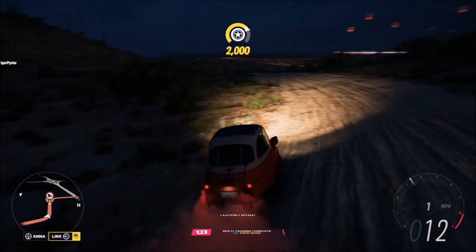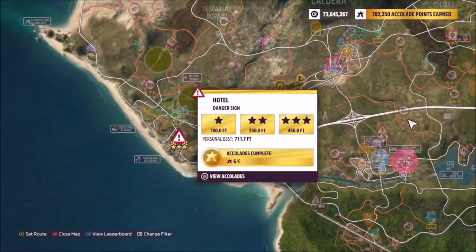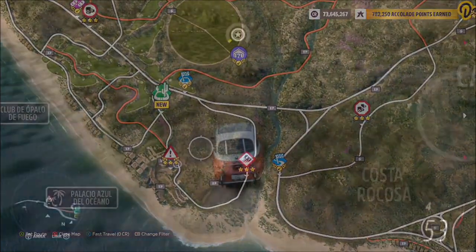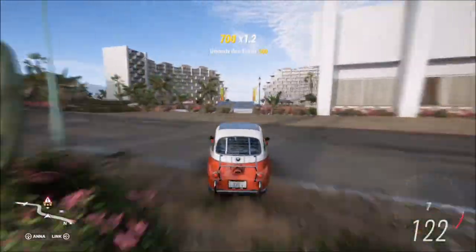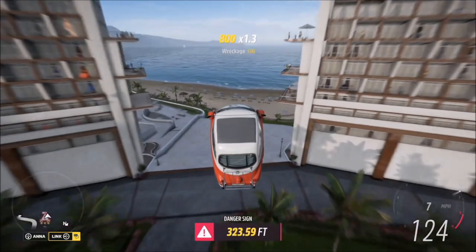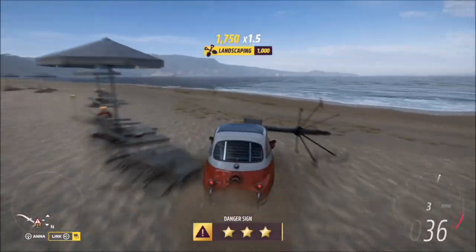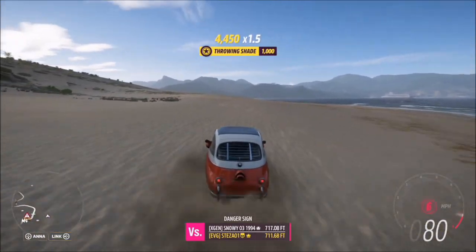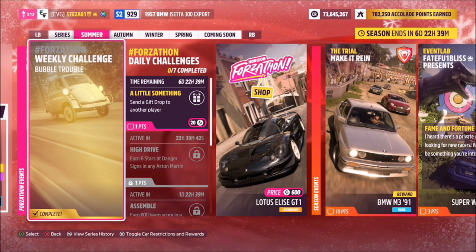The last challenge just wants you to earn two stars at danger signs. We can actually earn three stars on one danger sign, which is the hotel danger sign — it's one of the lowest three-star danger sign scores on the map and really easy to get. Start off on the hillside in front of the danger sign and just max out. As you can see, we smashed the two-star and three-star targets, getting about 600-something feet, and two stars was only about 250 feet. Really easy final challenge.